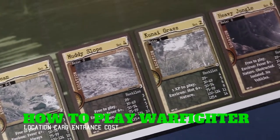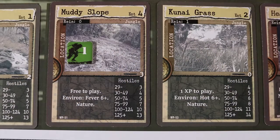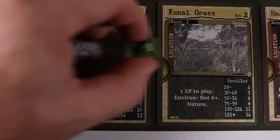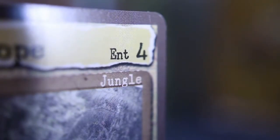One aspect of Warfighter that might cause some confusion is the entrance cost for your soldiers. As stated in the rules, you can only move your soldiers into an adjacent location card, and only if they pay the entrance cost. Located in the upper right corner of the location card, the entrance cost is the number of action cards that you must discard to enter the location.